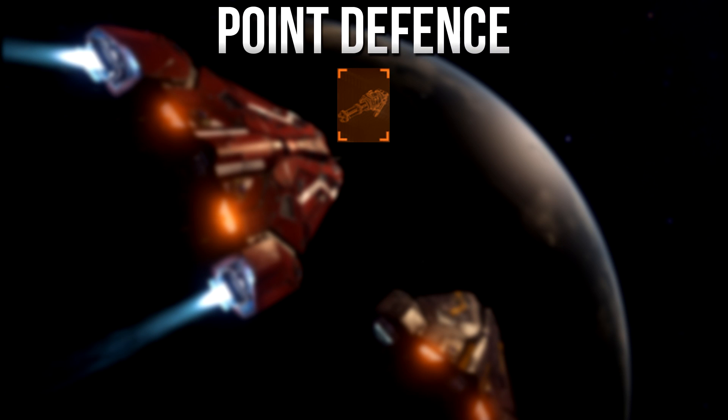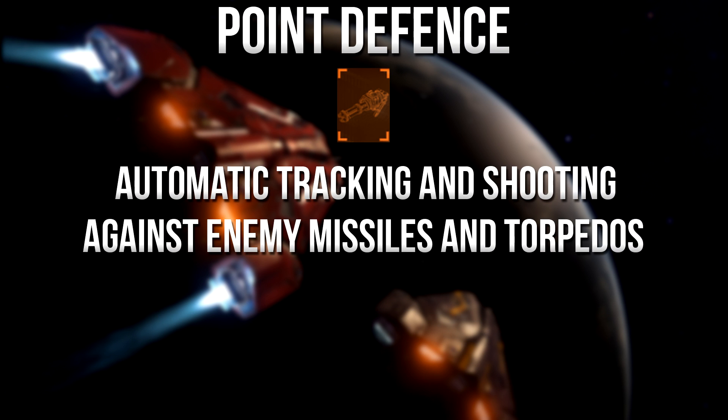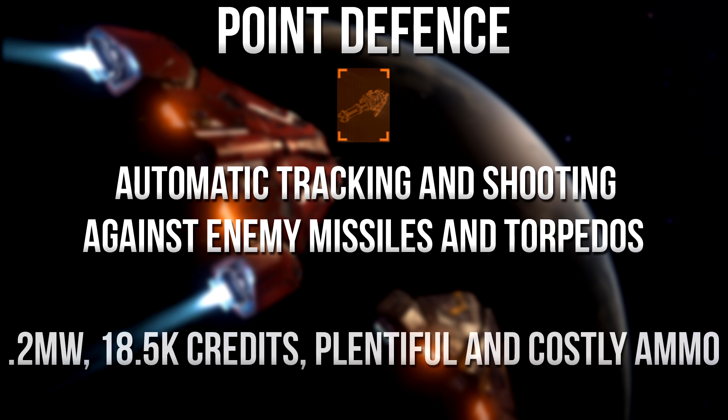Next up is the point defense utility. As mentioned, this is the only utility with no mass. Basically, it is an automatic tracking and shooting defense against missiles and torpedoes when in range and powered on. It requires ammo which is quite costly, though there is a lot of it. No need to assign it to a fire group or bind it to a key since it fires automatically, like a weapon turret. Power draw is 0.2 megawatts and cost is 18,500 credits.